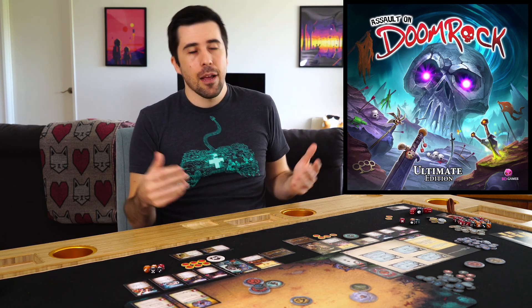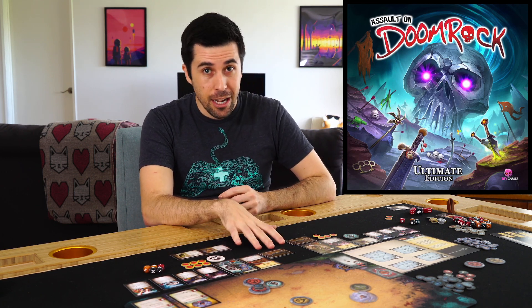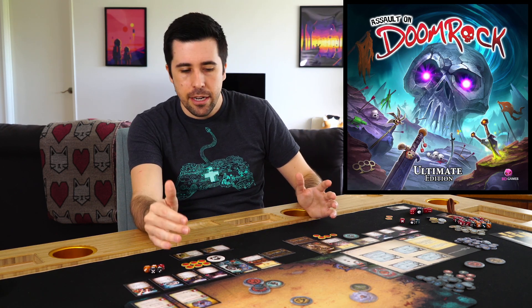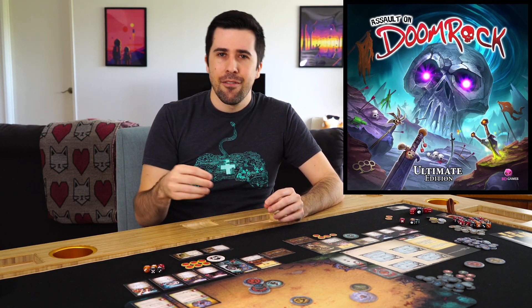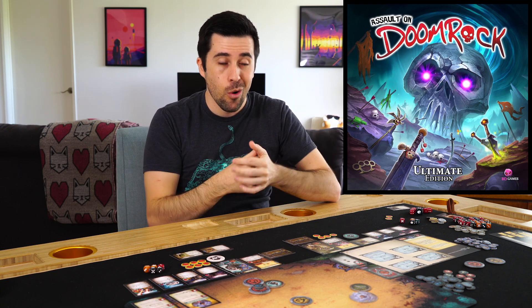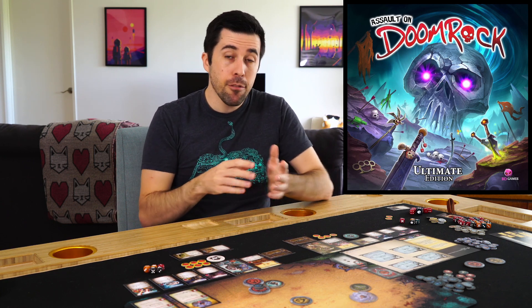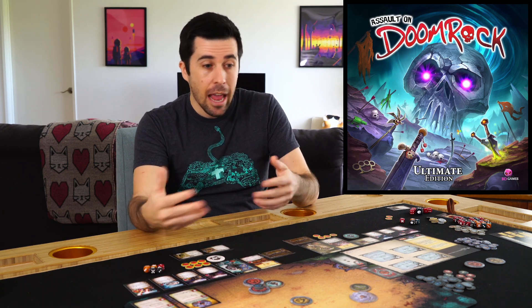In video games you'd be unlocking a lot of different characters, but with this, all the character types are unlocked from the beginning. There's a ton of different characters you can play as, and they give you an interesting starting setup. You've got your character — it'll have a threat number, which determines your spot in the initiative and how likely the enemies are going to attack you. You start with two starting abilities. That's kind of it.